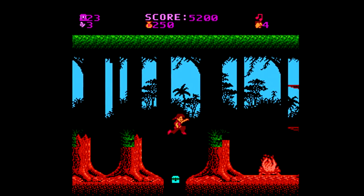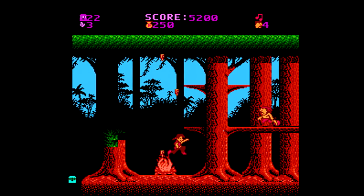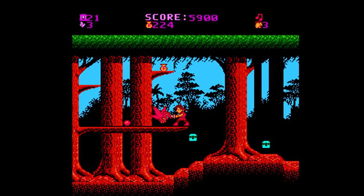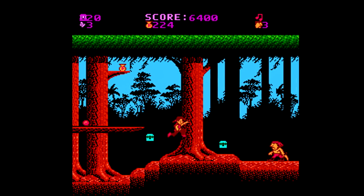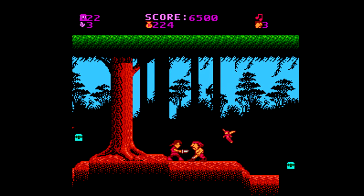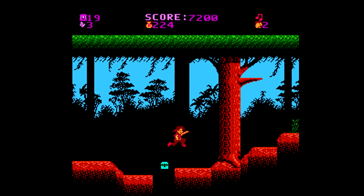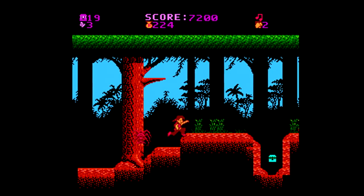On the right side of the screen is whether the music is on or off, as well as the amount of pirates currently left in the stage. On the far left side is your health, located in the upper left corner, which goes up and down as you pick up items or take damage, as well as the actual number of lives you currently have, located directly below that.